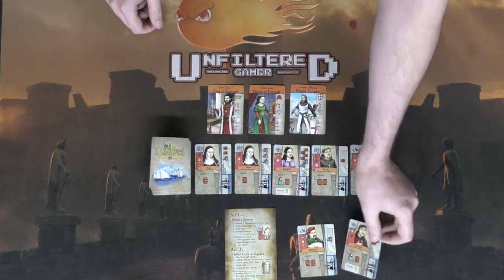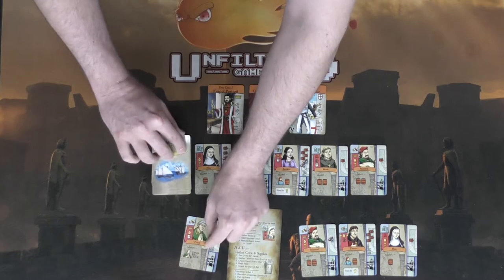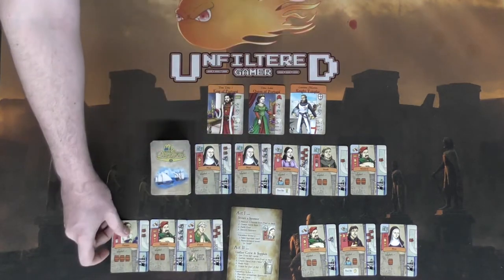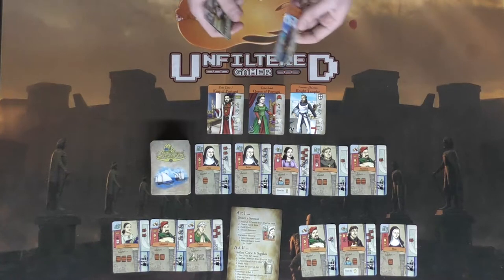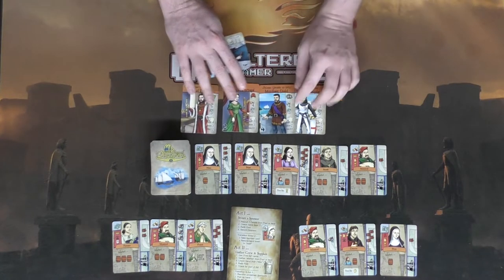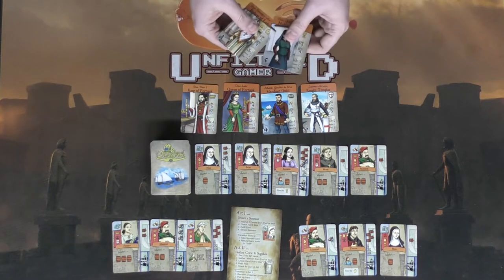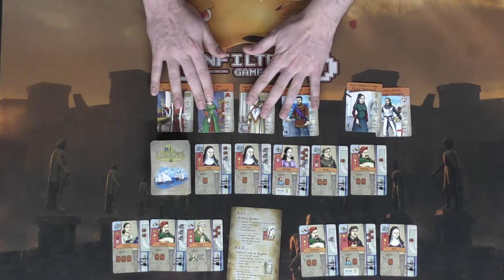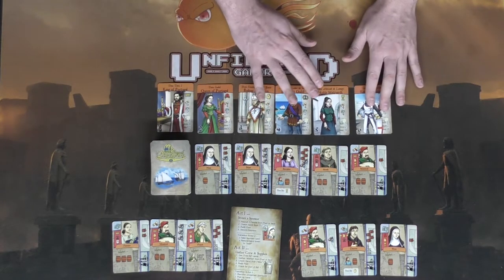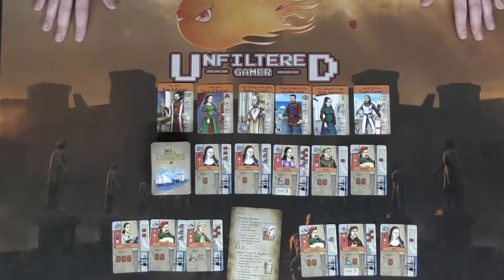Everybody is also going to get three cards face up in front of them — these are the cards they start with in their tableau, which they'll hopefully use to gain their sponsors. In a three player game, it's still the rule of X plus one, so you deal out one more. When playing with four or more players, you simply add all the sponsors, just make sure you're not using the solo side of the sponsor cards.